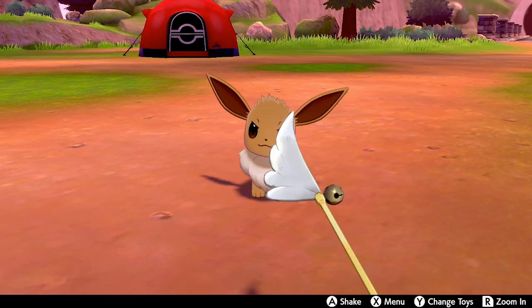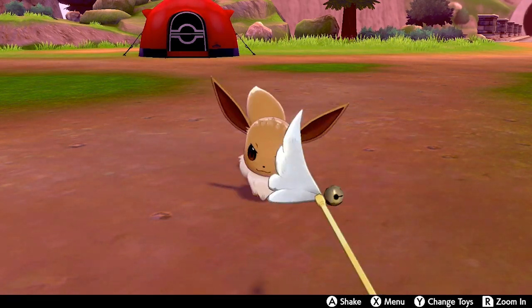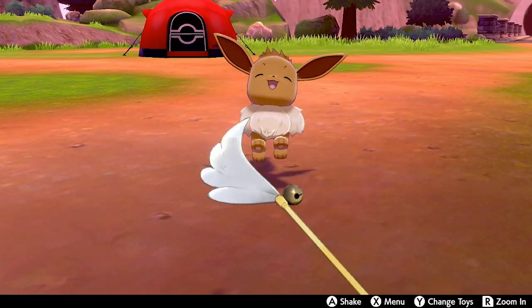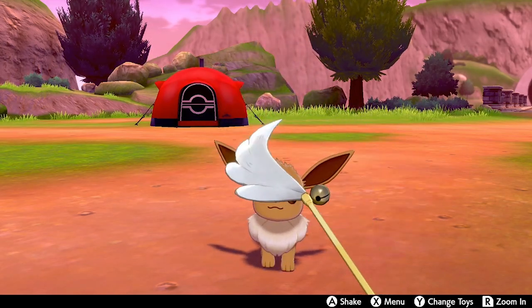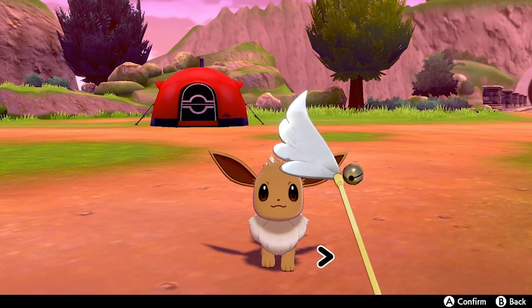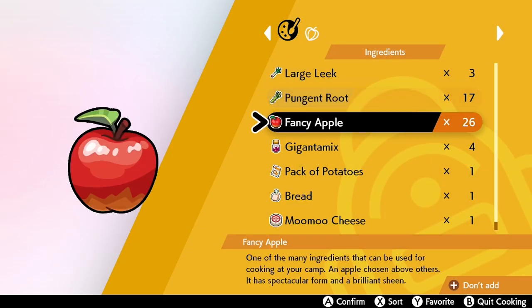I reckon doing this about two times round should max out happiness enough to get Sylveon. If you're getting a Sylveon for competitive play, make sure the Eevee has the hidden ability Anticipation. The scene we're looking for is Eevee jumping around happily — when we see that, keep waving until the curry icon pops up above its head. Once that appears, hop into the menu and go to Cooking.